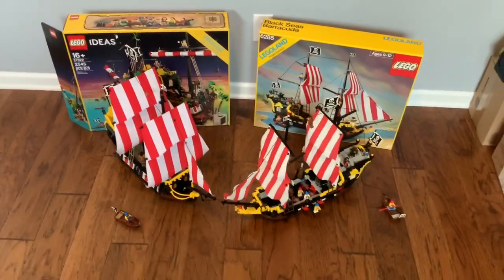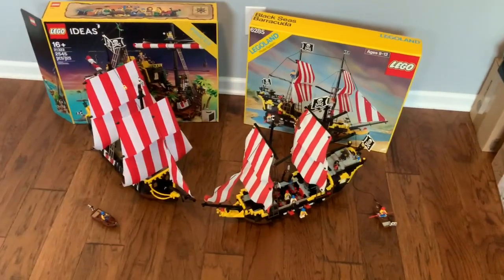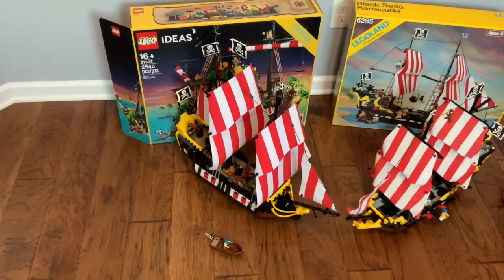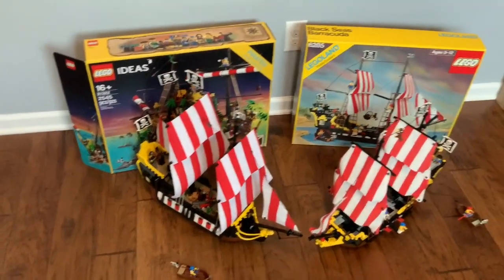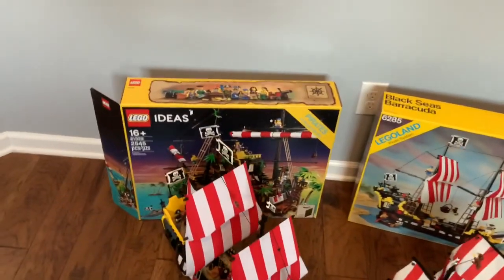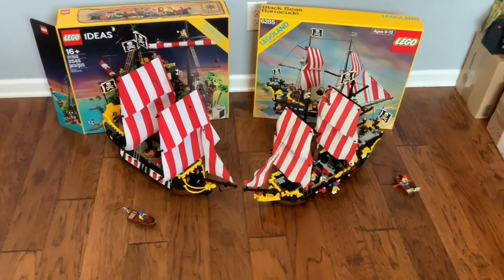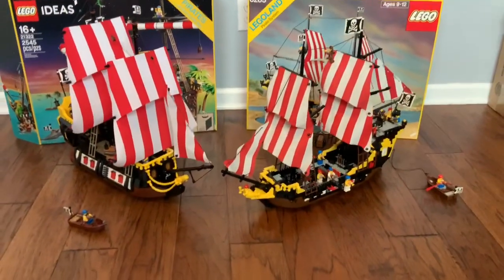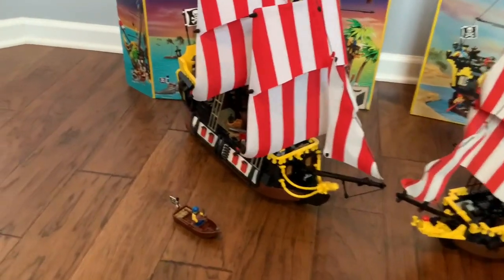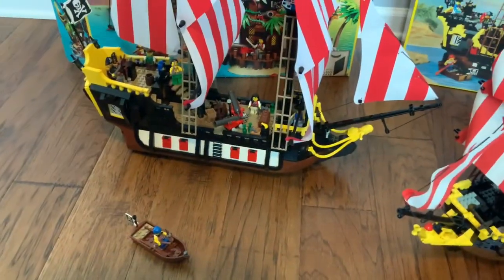Hey CC, RR, and Lego fans. Here is the Barracuda pirate ship — both the original version on the right and the new 2020 version on the left, with both boxes. From a distance, they both look pretty similar and are relatively close in size. But at the end of the day, the new one, just hands down, is a far more polished version of a ship than the older version.